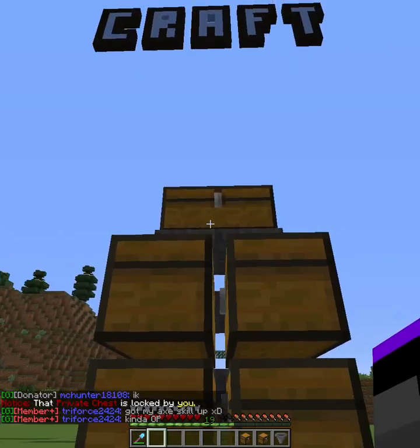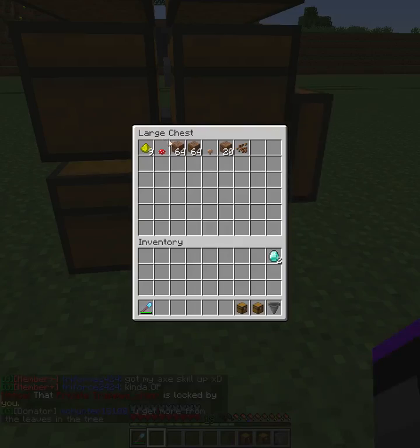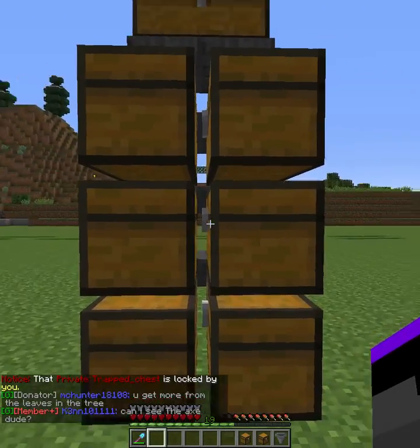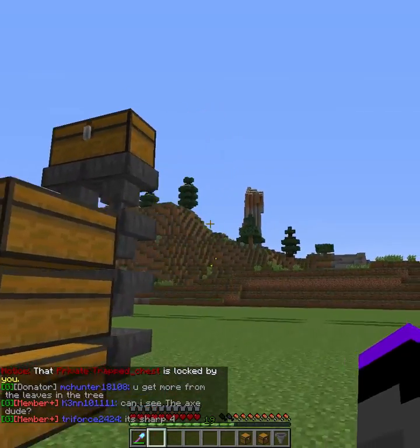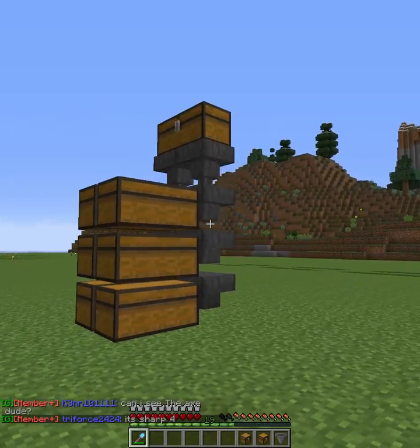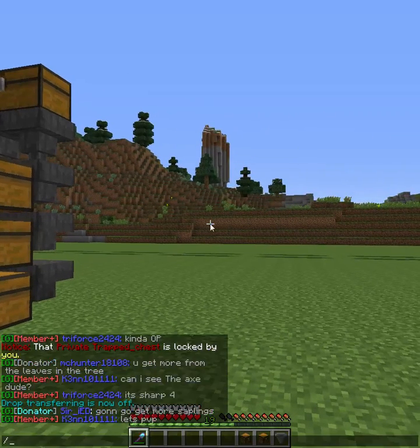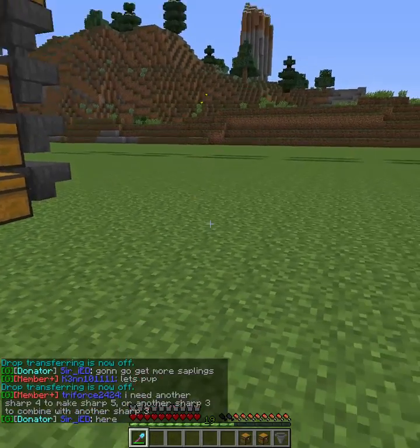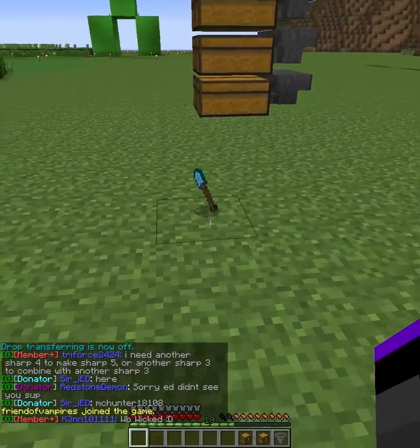Right now it's splitting anything in that chest by 50%, so you fill up both the bottom chests and then these chests up to here. To turn LWC off so you can throw items back on the ground to give to a player or whatever, you do \LWC mode drop transfer off. I like to do this twice just to be sure, and throw a shovel or something to test it to make sure items actually come out of your inventory.